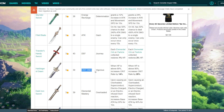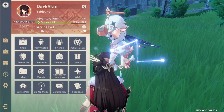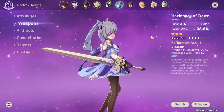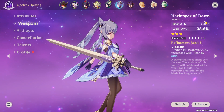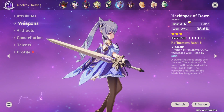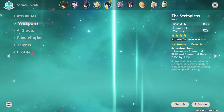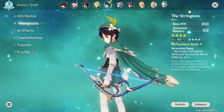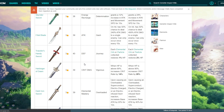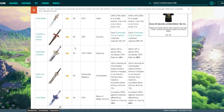Another three-star weapon I find really good is Harbinger of Dawn — this weapon is a beast. It has crit damage percent on it, and when HP is above 90% it increases crit rate by 28%. I actually run this weapon on my Keqing right now at level 70 — 38% crit damage on it. Obviously it doesn't scale as hard as a four or five-star weapon, but I don't have anything else giving me crit damage, so I use it. She crits for three to four thousand damage.